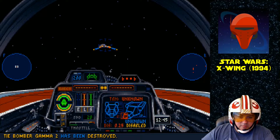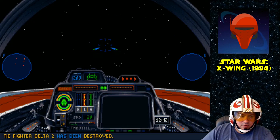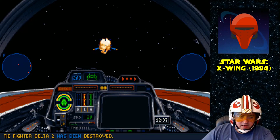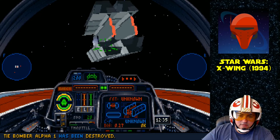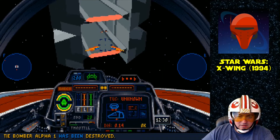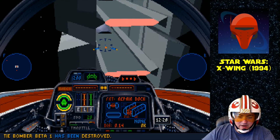Do we have to take out the repair dock itself? I think we do. That's gonna be difficult for an A-Wing — it's gonna be a lot of shots, unless their shields are down too. They're not. I like how they used freighters to be like a makeshift repair dock.